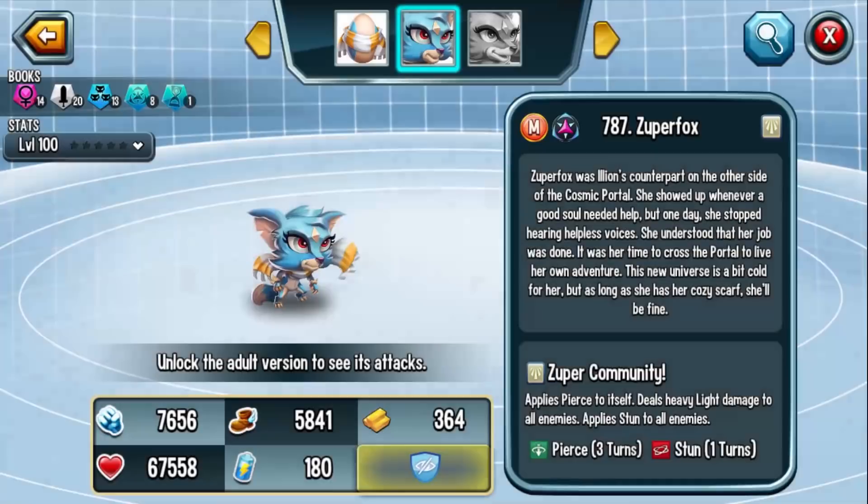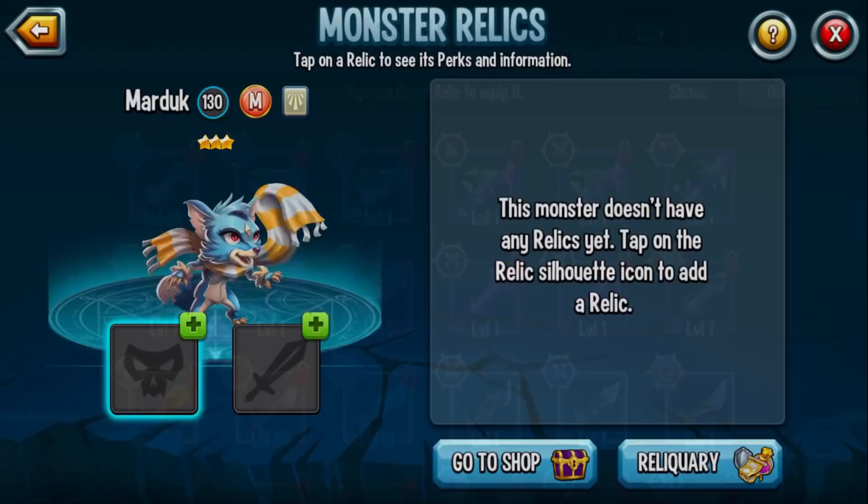I can definitely see this monster being a main go-to defense monster. Potentially you might replace Vanoss — or maybe you'll see double Pierce defenses, because if Vanoss and Super Fox both get a turn in and use their powerful AoE skills, you'll dish out lots of damage. In terms of offense, the fact that you can target who you want and knock them out is going to be super powerful moving forward.